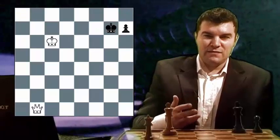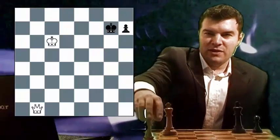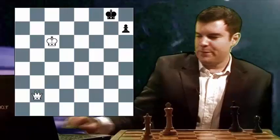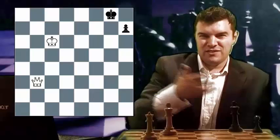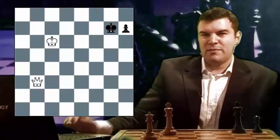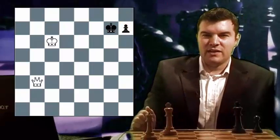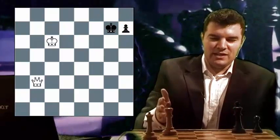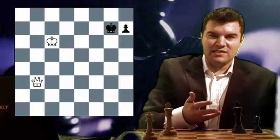Let's have a look at how black can defend this endgame. I played queen to G7 check and black played king to B1. I played queen to G6 check, just trying to move my queen closer to his king side. He played king to B2. Remember, black has to threaten the queen on every move because he doesn't want to give white a spare move to move his king closer to the queening square. If white can use his king and his queen, he could win this endgame, but just with his queen there's no way for him to make progress.